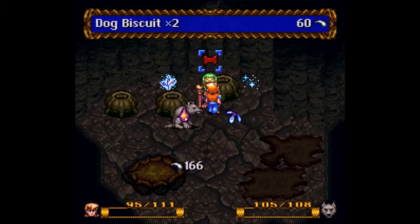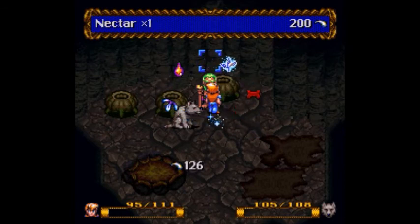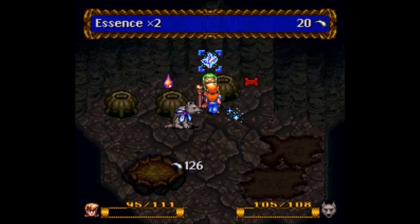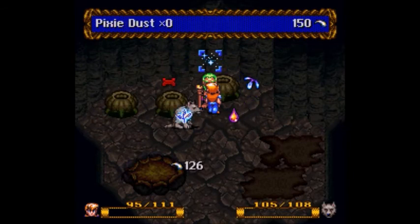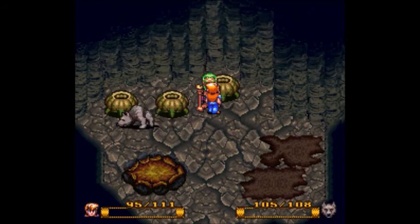Essence is basically your poison cure. Dog biscuits revive the dog. I don't remember what pixie dust does. But nectar, I believe, revives your main character if he gets killed. Well, I might be wrong. If nectar doesn't revive your main character, it's the pixie dust, which means nectar just heals both characters. Like I said, it's been a long time since I've played this.